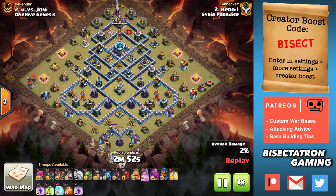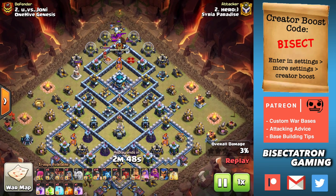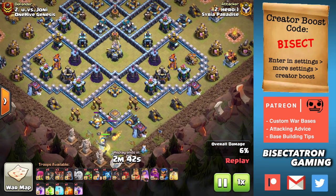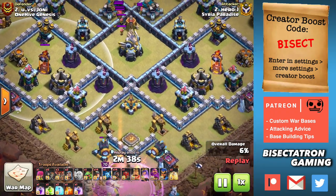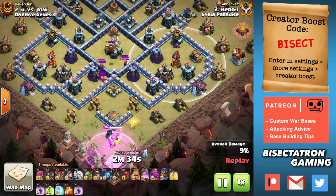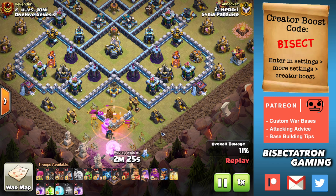What is going on guys? Bisectatron here bringing you today's video and we are talking about queen charging single Inferno Towers. This is something that a lot of people don't even think to do. You assume you see a single Inferno Tower and it can't be charged with your queen because it'll take her out too fast. But there are ways to do a queen charge at the single targeted Inferno Towers and it can really open up attacks on the base.